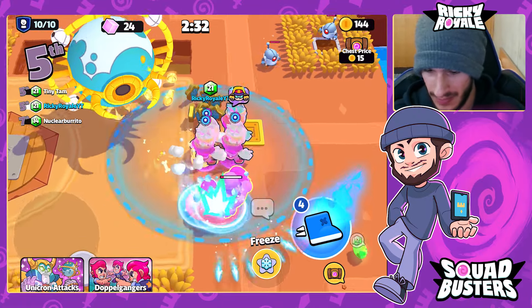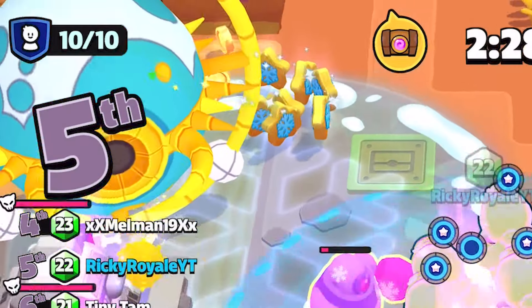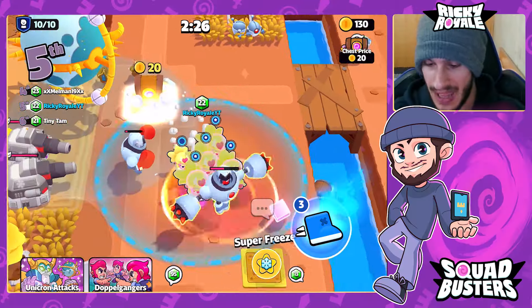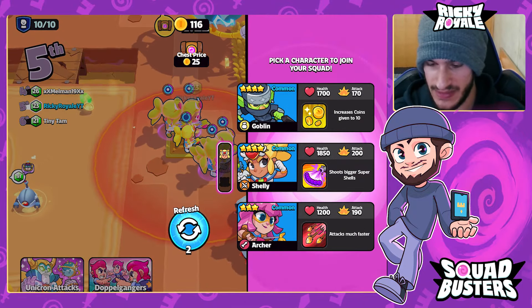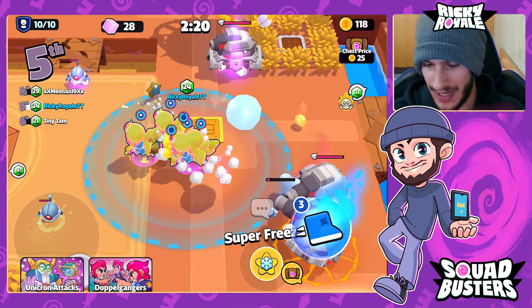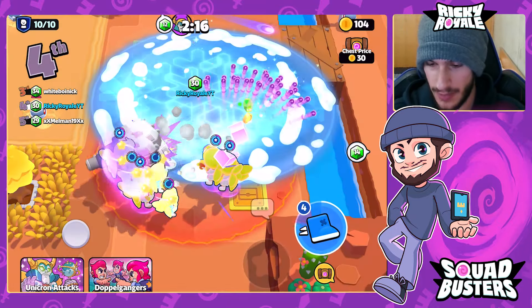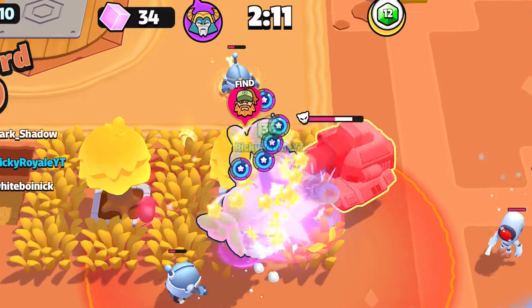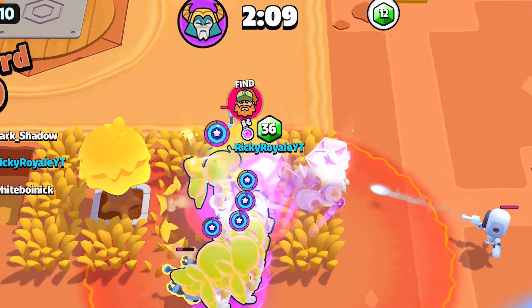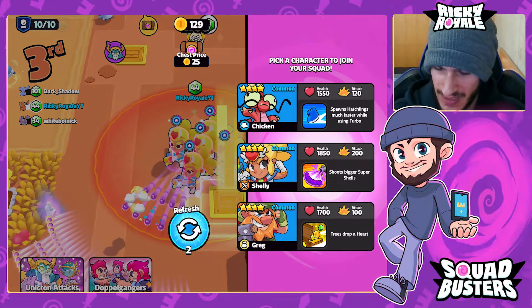Grabbing a Shelly and focusing on squatting up. Already at 24 energon — just insane. Look at all those Super Freezes stacked up. Now we're being raided by tanks, and these are one of the best — if not literally the best — ways to get energon in a match right now. Grabbing a Fusion Shelly and taking out both tanks — they drop about four energon each.